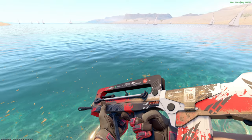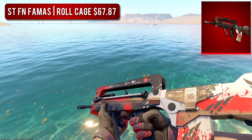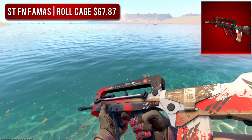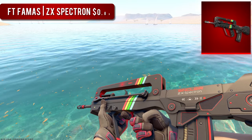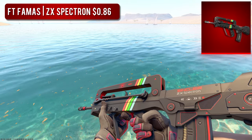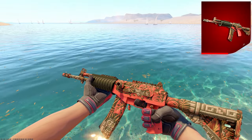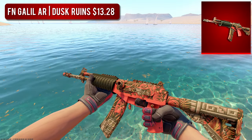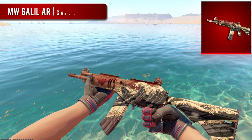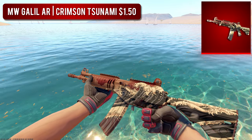For the FAMAS budget option, I went with the Field Tested ZX Spectron. This is another one of those skins that looks good in every wear, but we went with Field Tested because it's still super cheap and it looks so clean — the black and red look is super sleek, with the rainbow popping in the middle. Next up, we have the Galil. For the more expensive option, I went with the Factory New Dusk Ruins — a pattern-based skin where you can get varying amounts of red, so make sure to look through all the patterns when purchasing. For the budget option, I'd recommend the Minimal Wear Crimson Tsunami, which is also a pattern-based skin. When I got back into CS a few years ago, this was the Galil I rocked for a long time.